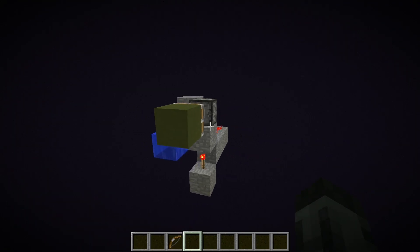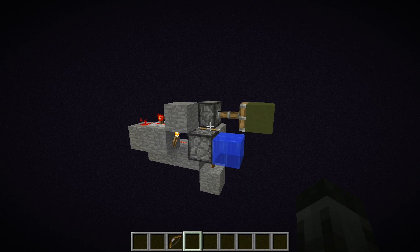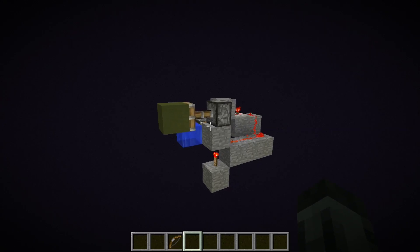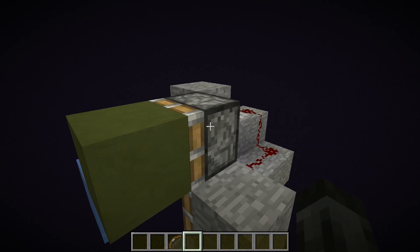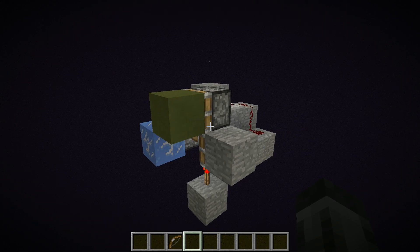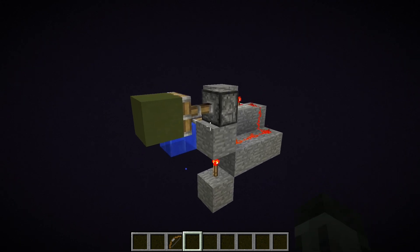Here's the build in its stripped form — there's actually not that much going on. All this is is a T flip-flop BUD with a water block next to it. When you approach the water it freezes, and the BUD detects this change and opens the door. After a couple of seconds the ice melts and the BUD closes the door. One crucial thing to mention: the block above the water has to be empty for it to freeze, so don't cover that up.